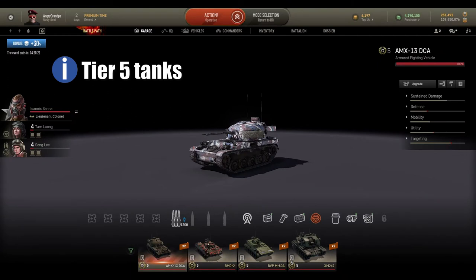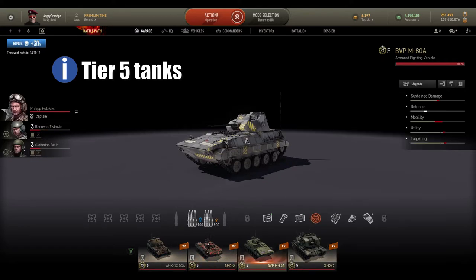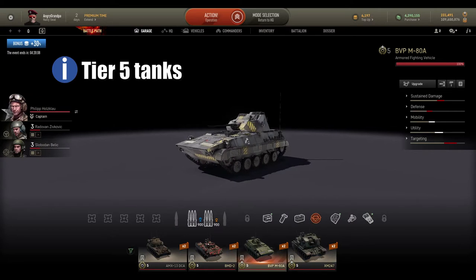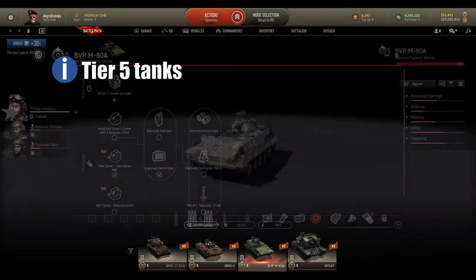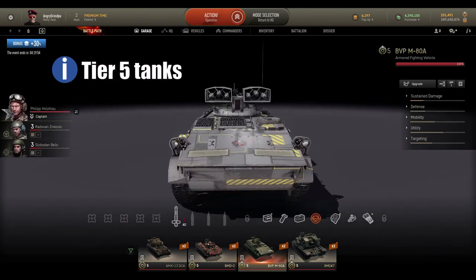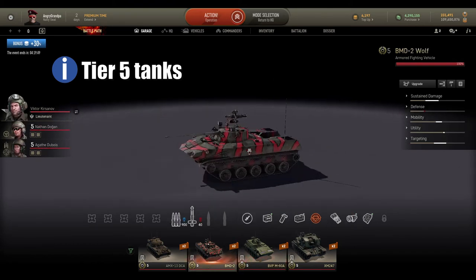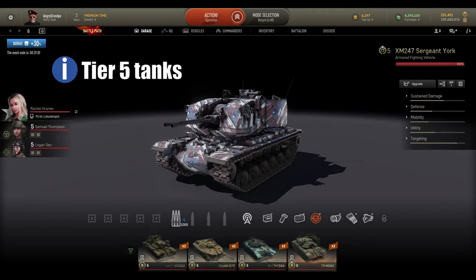At tier 5 I go with AVs: AMX 13 DCA, BMD-2, BVP M1 Mata, and XM247 Sergeant York. Most of these tanks are quite versatile. The BVP Mata lets you change its turret and preferred style of gameplay within a few seconds — you can have the only AV at tier 5 shooting 80mm rounds, do some missions, or use the BMD-2 with AA squad, or be very aggressive with AMX 13 DCA or the XM247 Sergeant York.